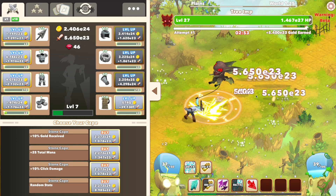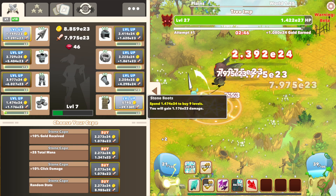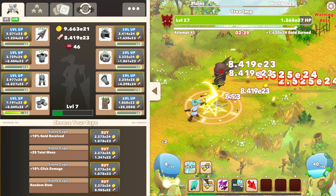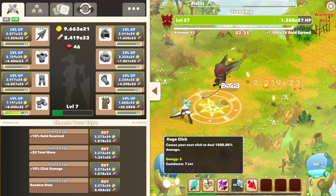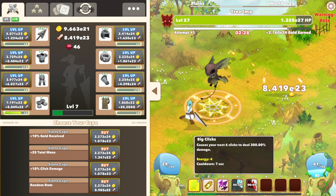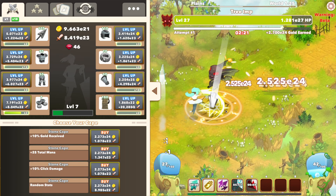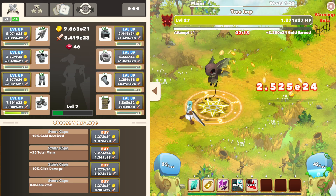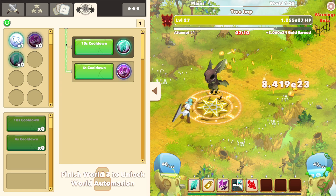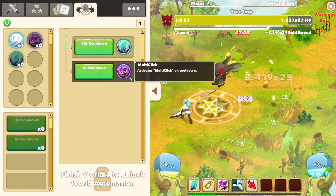Every 25th zone you have this type of boss — it's a different zone, not a normal one. Now I don't have enough energy to do a Click Storm, so a good thing to do here is use Big Click or Huge Click. You can stack it — I think you can stack it with Big Clicks to get a crazy click. This is where I'm going to use the Automator. It's going to use multi-click and big clicks here.